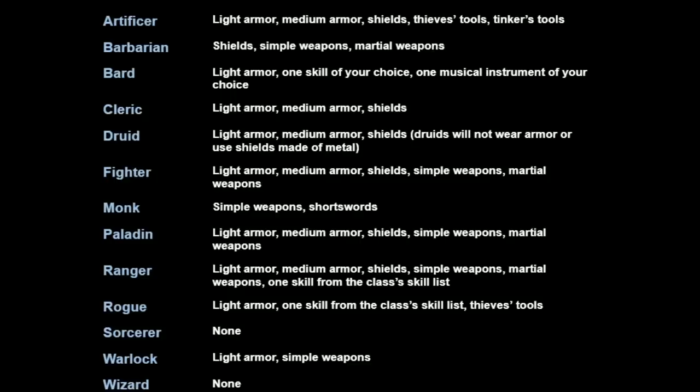If you want an additional skill proficiency, bards, rangers, and rogues will all give you one — but there's some nuance. If you're a first-level rogue with four skill proficiencies and you multi-class into bard, you end up with five. But if you started as bard with three skill proficiencies and then multi-class into rogue, you end up with four. So you end up with one fewer skill proficiency even though you have one level in bard and one level in rogue. It's not just the classes you mix — the order in which you take them makes a difference.